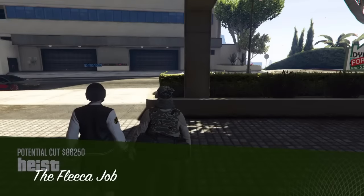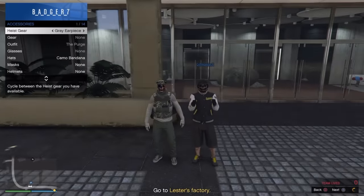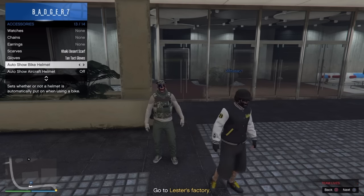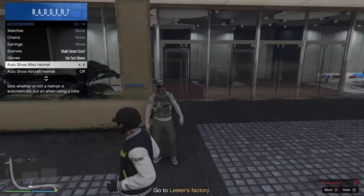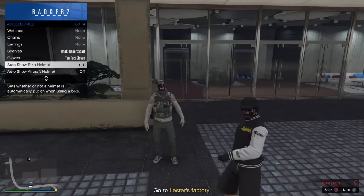Open up your interaction menu, scroll down to auto show bike helmet. What you want to do is click it on and off — press the X button, do not press the D-pad. Spam the X button for about 15 seconds and then it's gonna land back to on. Make sure it lands back to on. Once you're done with that one, scroll down to auto show aircraft helmet and do the same thing for 15 seconds.